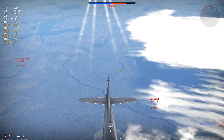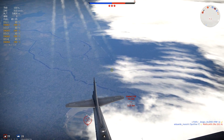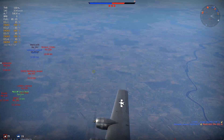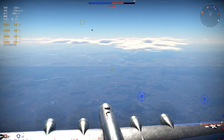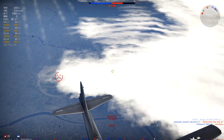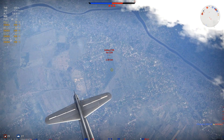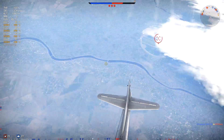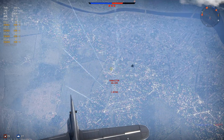Diving away isn't an option either, as the top speed in a dive is not too great before it red-lines. If you put this plane under too much structural stress it will rip apart as well — but it's not called the Superfortress for nothing. It has a lot of 50-cals in defensive armament and there are very few dead corners in the fire arcs.